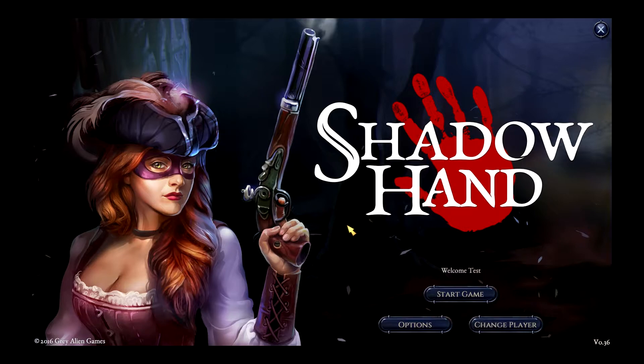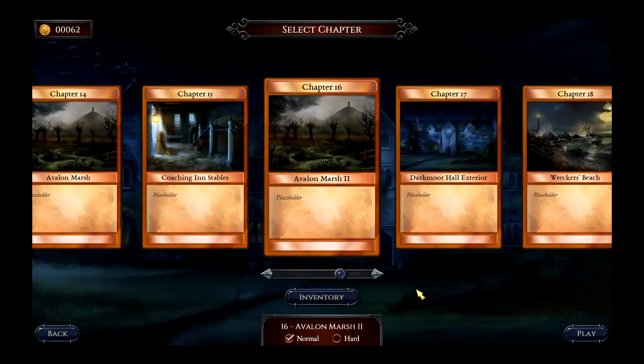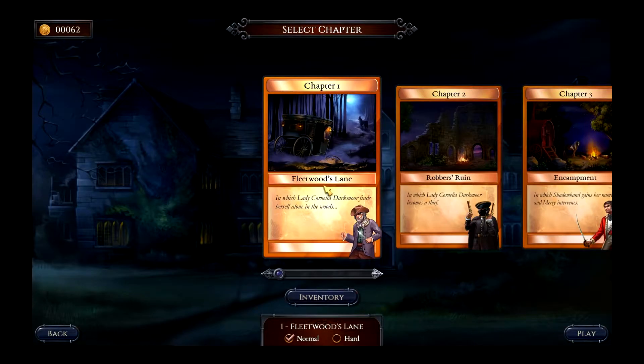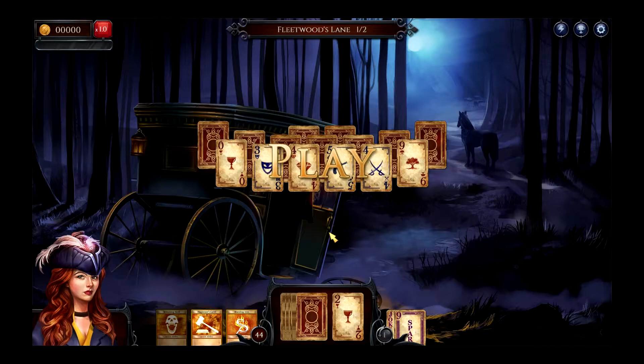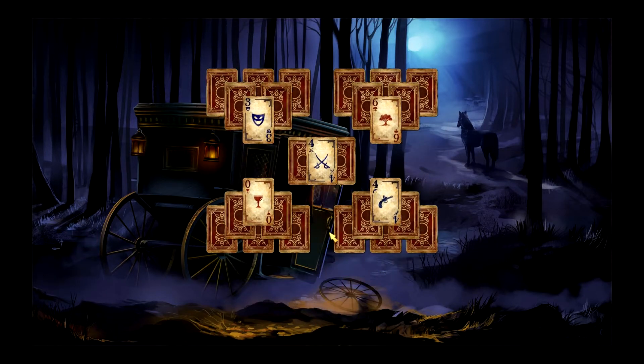Some of them are completely new enemies and some of them are enemies that have different variations. So I'll show you one of those first — the rogue, which is the first enemy in the game.